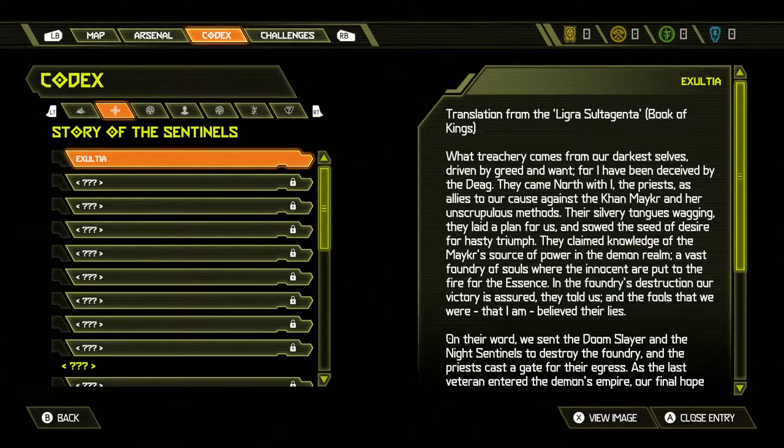What the hell is this? Uxta — I don't know how to pronounce it. Translation for the Ligra Stalkenta, Book of the Kings. What techery comes from our darkest selves, driven by greed and want. For I have been deceived by the dig. They came north with the priest as allies to our cause against the con-maker and her scrupulous methods. Their silvery tongue wagging, they laid a plan for us and sold the seed of desire of hasty triumph. They claimed knowledge of the source of power in the demon realm — a vast foundry of souls where the innocents are put to the fire. Destruction of our victory is assured, they told us, and the fool that I am believed their lies.